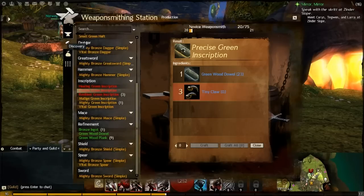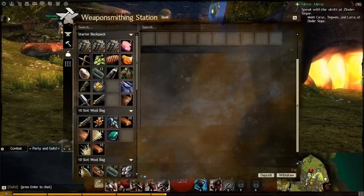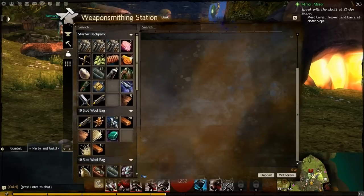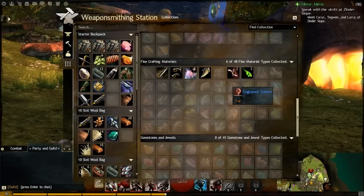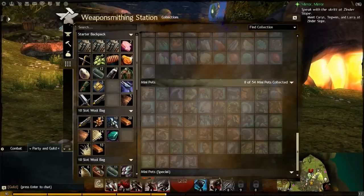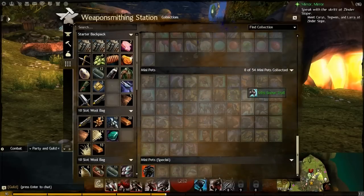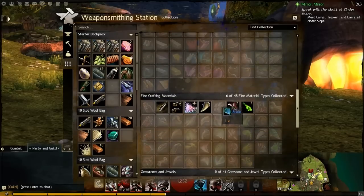The next tab is the Bank tab — this is fantastic. You get direct access to your bank from the crafting station; you don't need to go to a separate bank. The third tab is Collections, which is the coolest addition to crafting in my opinion. This is a separate bank specifically for crafting materials, as well as mini pets and similar items.